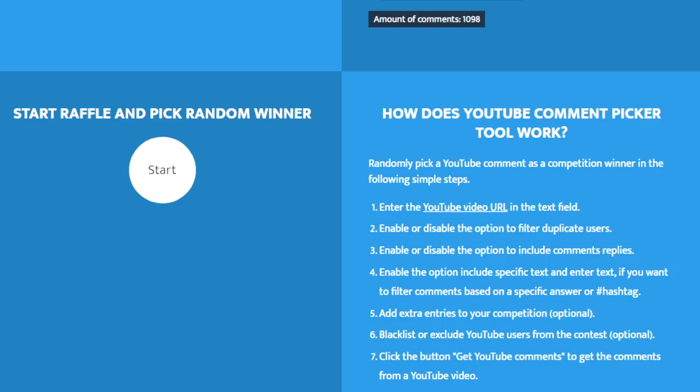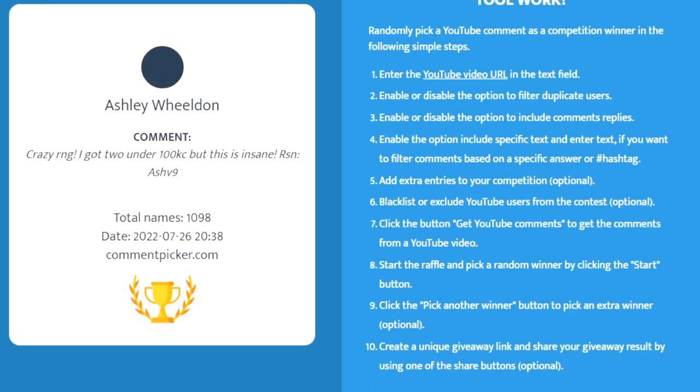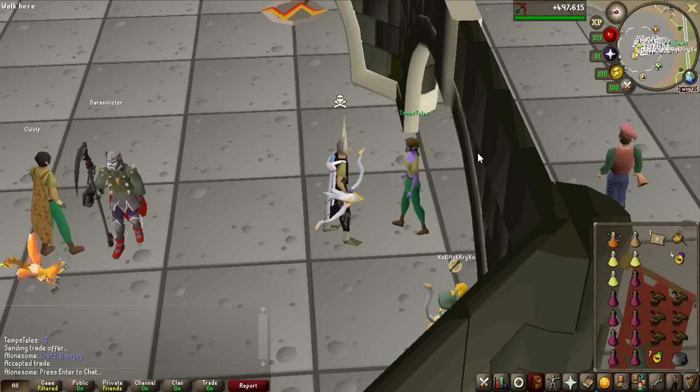In the last video we had a massive giveaway, and we do have to do that first. We had 1098 entries - that is ridiculous. The winner of this giveaway is Sam Newbon Temple: 'I got bored at Demonic Gorillas after about 20 minutes.' His name is Temps Tellys - congrats for a massive giveaway. Here is me giving all the money, 54.1 million GP to Temps Tellys. Hopefully you will enjoy all that money and spend it on something very interesting and good.